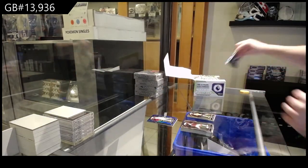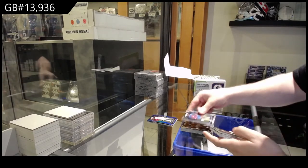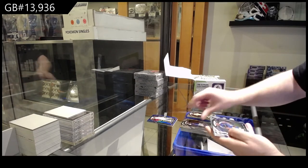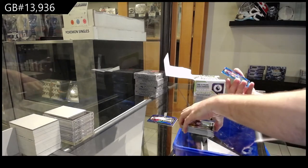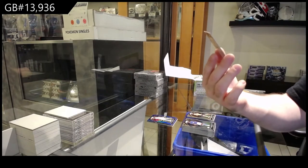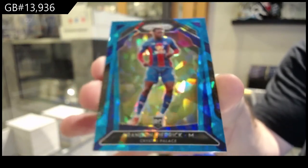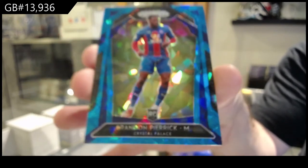And of course, if any of you guys want a card graded, by all means, please let me know. We've got a number two /75 for Crystal Palace rookie, Brandon Pyrrhic. Looks like a cracked ice parallel rookie — Brandon Pyrrhic for Crystal Palace.